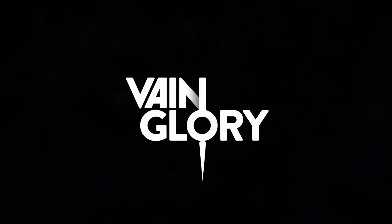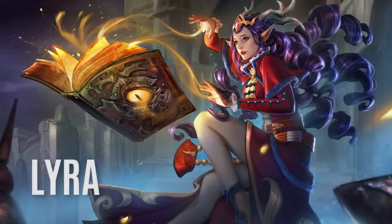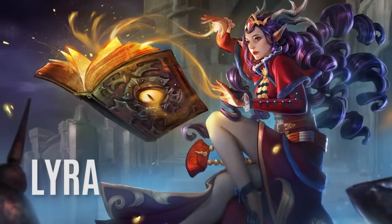Hey, this is Ciderhelm, and welcome to the Vainglory Hero Spotlight. Today we're looking at Lyra, a Giphean battlemage who excels at safeguarding allies and breaking through enemy lines.